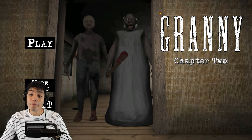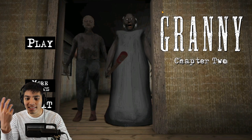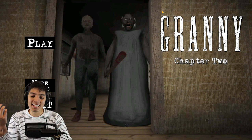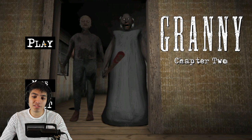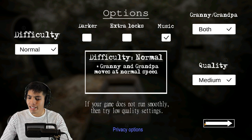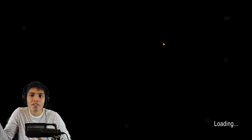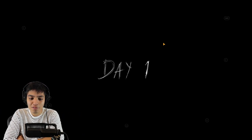Hey guys, Realistic Gaming here. Today we are back in Granny Chapter Two because they finally added a helicopter escape, which sounds pretty insane. We're gonna be doing that today and try to escape through it. Both medium normal and we're good to go. They also added grenades to the game — that's next level for Granny. We're gonna see how this goes and hopefully get the new escape. There is a new ending by the way.